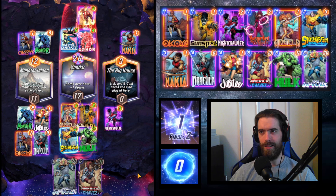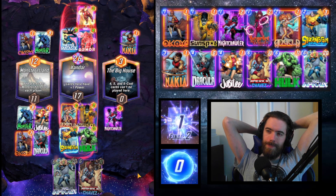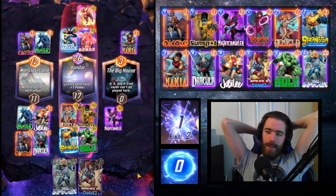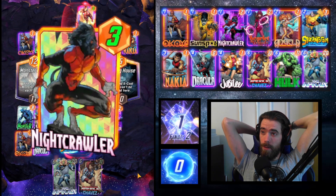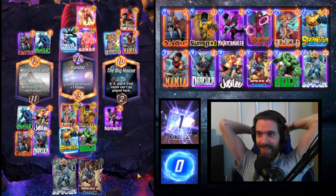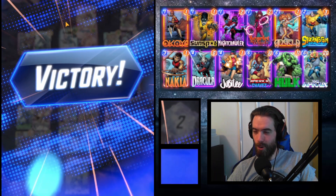Iron Man is going to make things sticky. It feels like we've been bested. I disregarded the Big House entirely, and with Iron Man they'll be able to top me there. Hulk answers at the right location, going up to 29 power, which should be enough. But they play to the Big House instead of Xandar — they thought a 12-point lead was enough at Big House? We win this too!